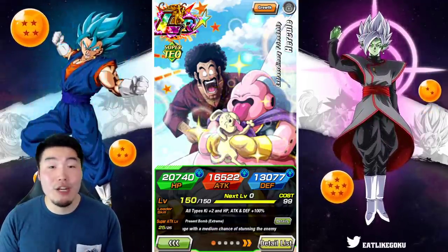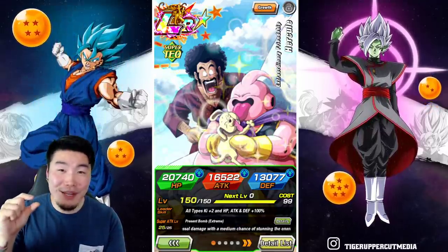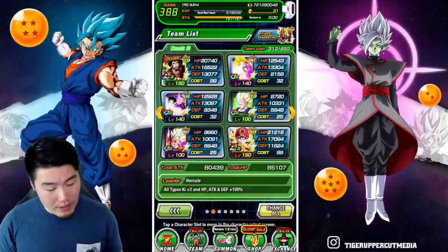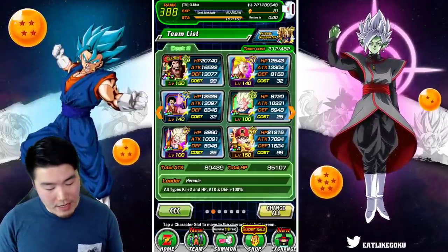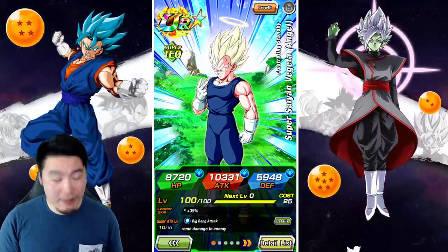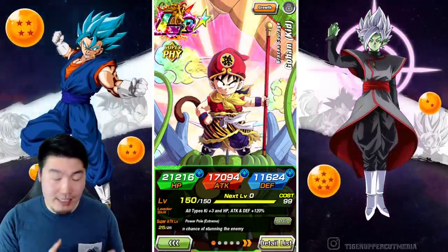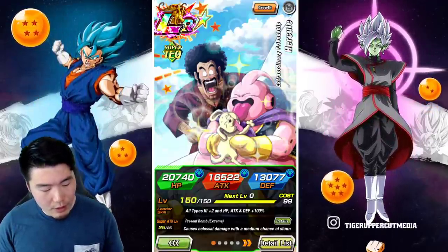Part one of the celebration was absolutely awful, so hopefully part two can redeem it at least a little bit. In this video we've got a lot of stuff to cover: specifically the EZA details for the Tech LR Hercule, the EZA Super Saiyan 3 Goku, the AGL Hercule and Boo — both awakened from the new Boo Saga story events — and also the details for the global versus JP campaign units, plus the EZA details for the Fizz LR Kid Gohan, whose medals come from the new Extreme Super Battle Road event.